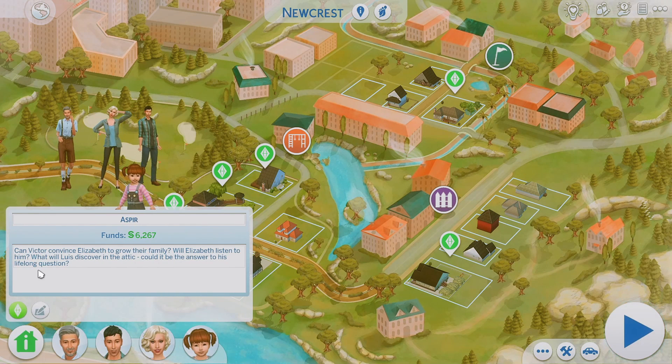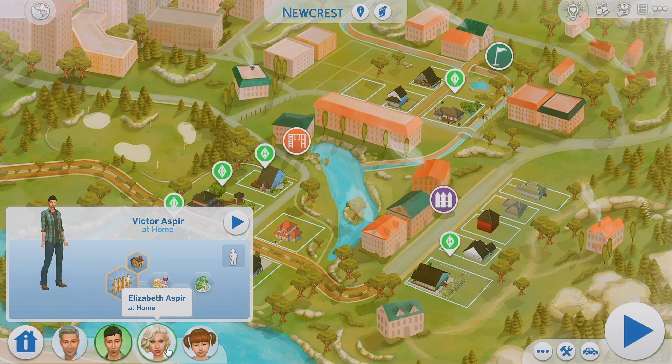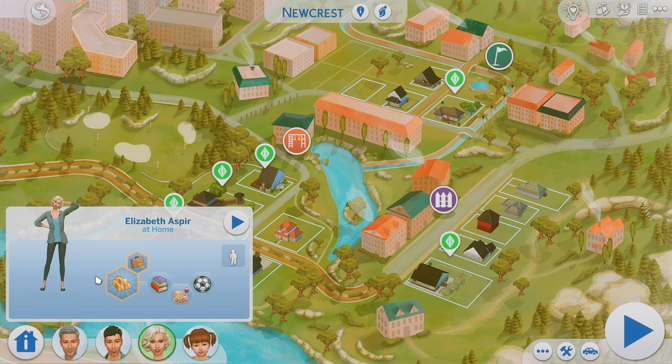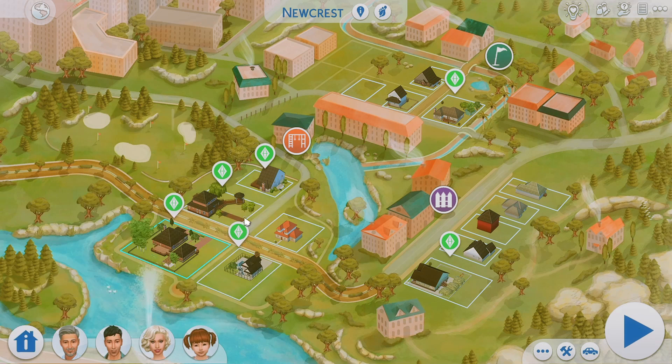Moving over to Newcrest, we have this family here. The bio asks: can Victor convince Elizabeth to grow their family? Will Elizabeth listen to him? What will Lewis discover in the attic — could it be the answer to his long life question? In The Sims 2 Free Time there were genies in the game — Sims could rub a lamp and a genie would come out with three wishes, so that's where that lore comes from. Victor wants to expand the family but Elizabeth is kind of like, nah, I don't want any more kids.